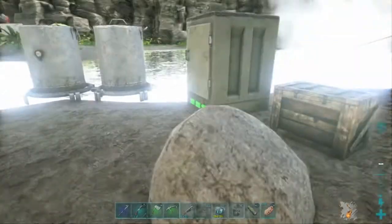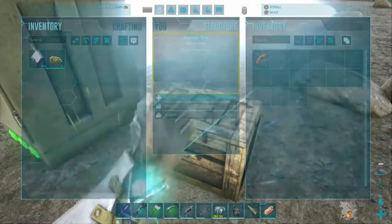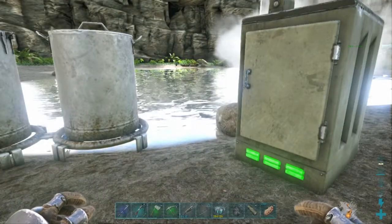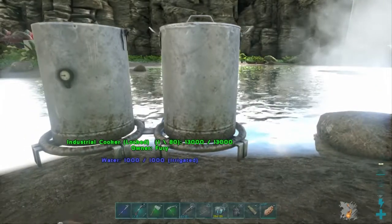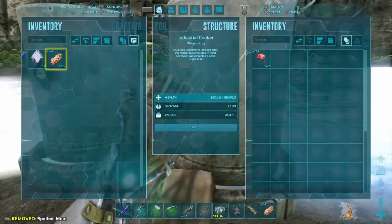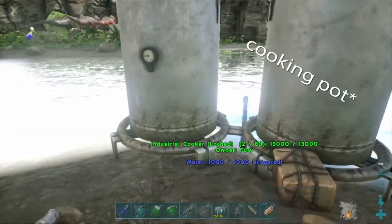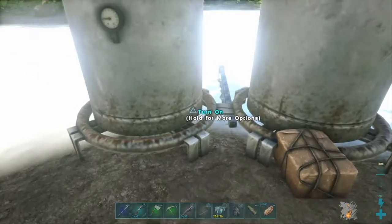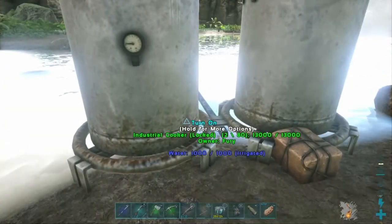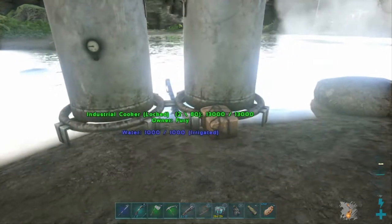Sorry if I sound a bit rushed. This is my little kibble area. This box has just got the fibre in it, because fibre is something you need. To make kibble, you can either make it in an industrial cooker, or if you're a bit lower level, you make it in a campfire. The only difference is a campfire needs wood; this uses gasoline. In a campfire, you've got to add a new pouch of water each time, whereas this is hooked up to water. Assume everything requires a water skin full of water unless I say otherwise.